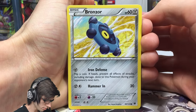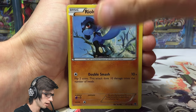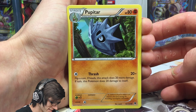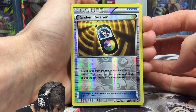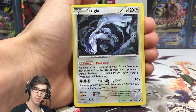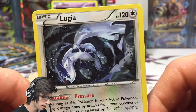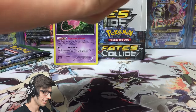We've got a Bronzor, Snubbull, Burmy, Cottonee, Riolu, Energy Reset, and a Pupitar with Thrash — flip a coin, if heads this attack does 20 more damage, if tails this Pokemon does 20 damage to itself. We got a Random Receiver reverse which is pretty cool — it's got Sycamore just chilling on the receiver. And a Lugia regular rare, definitely my favorite regular rare from the set. It's got 120 HP with the ability Pressure and the attack Intensifying Burn.